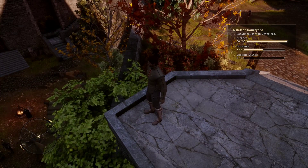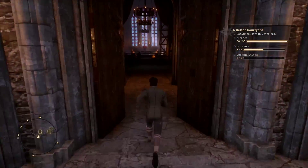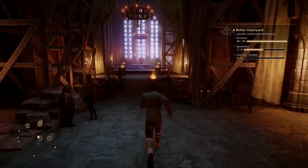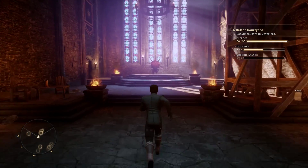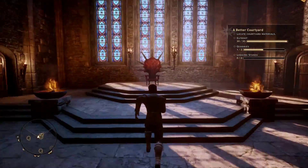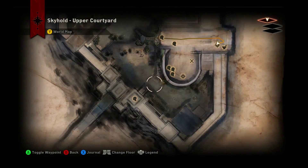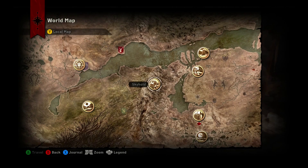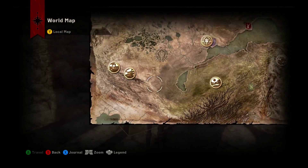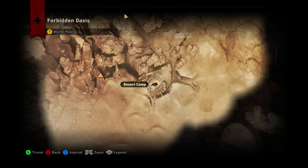Basically, before you even get started on crafting armor, you've got to collect materials. You get leather from killing animals and taking their skins — sometimes you just find the leather in loot bags and chests and things like that. I'm going to go to the fast travel. The Forbidden Oasis is pretty plentiful with some ore and things like that. Let's start there and gather some materials real fast.